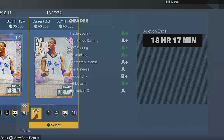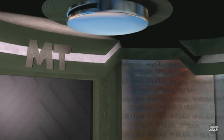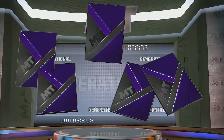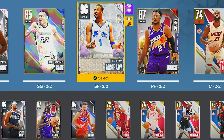The next Tracy McGrady card is this 96 overall pink diamond. I'm going to pick up this one that's not graded for 40,000 MT. Boom, welcome to the squad. Now we can upgrade our team and open up two more packs. I haven't pulled a 99 overall in like two weeks. We got a ruby card in the first pack - and I thought 2K increased the pack odds. In the second pack, we got a shake and it's another pink diamond - a 96 overall Jade Hardy. My team's up to an 86 overall. We just got to get up to 91.